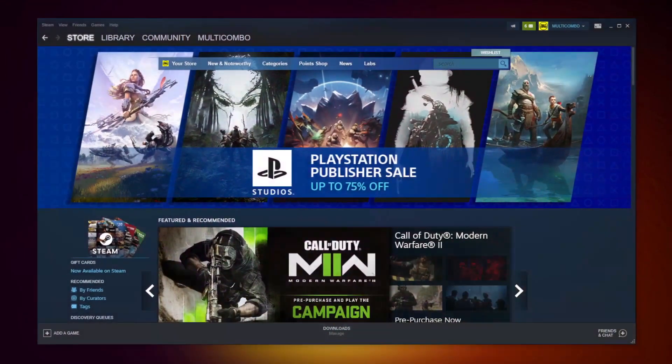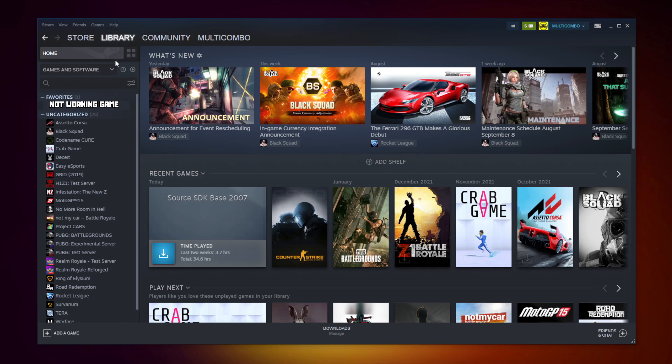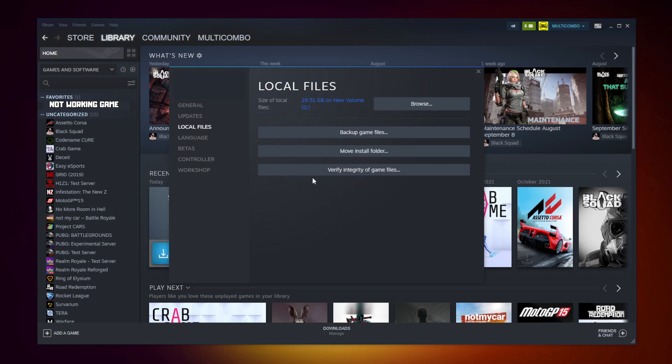Open Steam. Go to the library. Right click your not-working game. Click Properties. Click Local Files. Click Verify Integrity of Game Files. Wait.